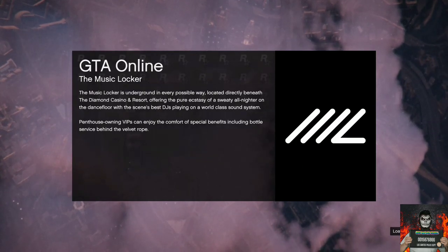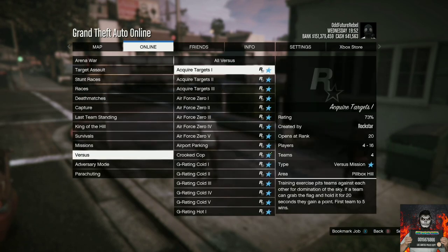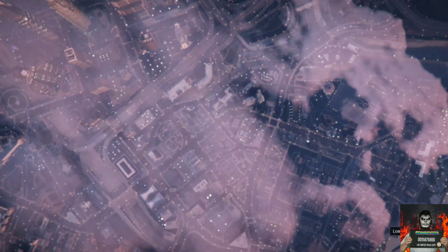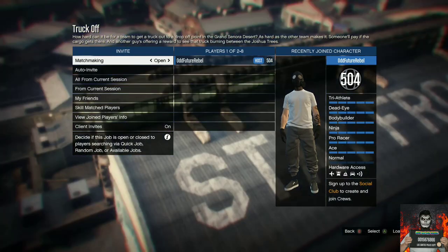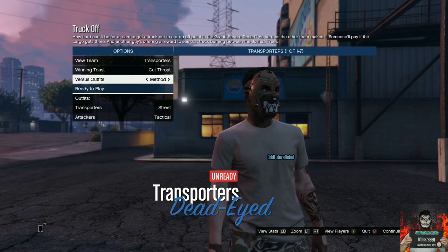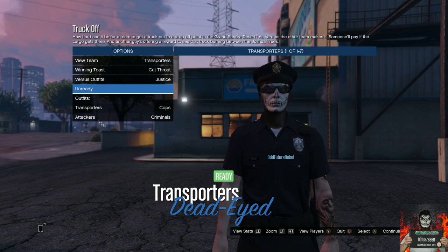Once you load back into your last session, open the pause menu, go to online, jobs, play jobs, Rockstar created, go to versus, and start up the job called Truck Off. Once you launch Truck Off, go to clothing, make sure it's on classic, and invite at least one friend or stranger to help. Once they join, go to the versus outfits and put it on the justice option. Ready up and you'll load into the mission wearing the police outfit.